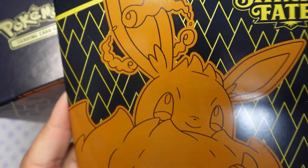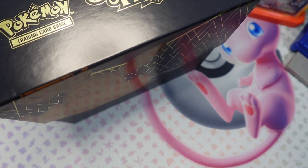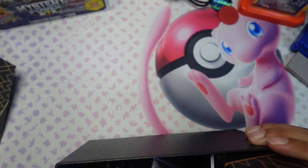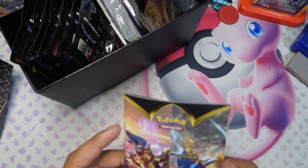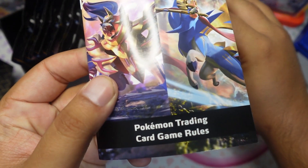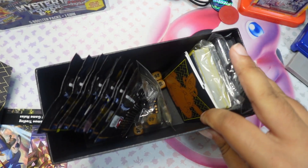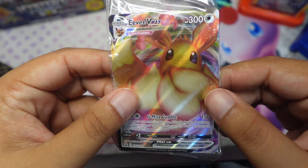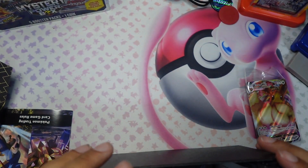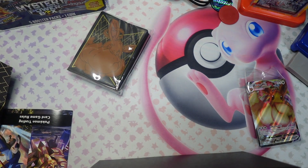Here's the booklet you usually get for these things, showcasing the whole set — it has a bunch of shiny Pokemon in this one. Opening up the box and taking everything out. There's a little pamphlet — oh, it's the rules for the card game. Some dice fell out of their bags, and this box also comes with an Eevee V-Max promo — very nice.